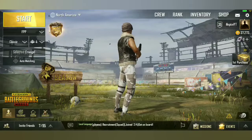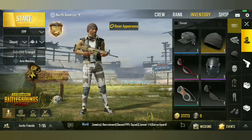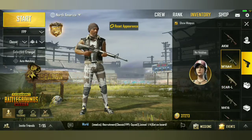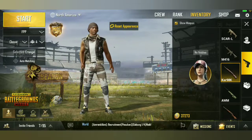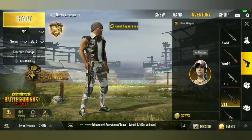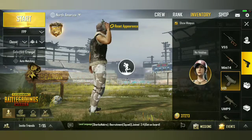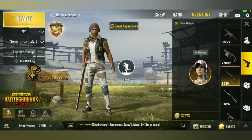They also added a couple of other things. When you go into your inventory you can see what gun you're holding in-game, and you can customize which gun is displayed. You can see how snipers, semi-autos, SMGs like the Uzi UP9, and shotguns all have different holding animations.